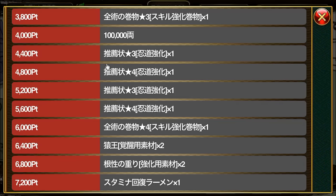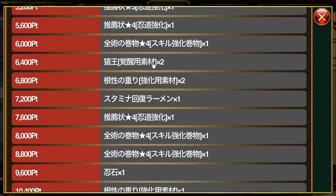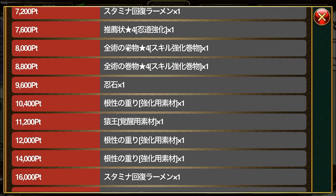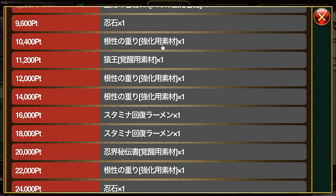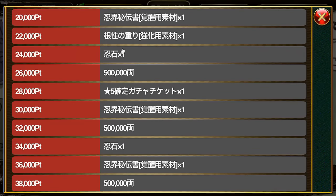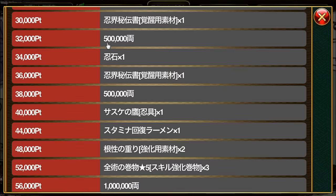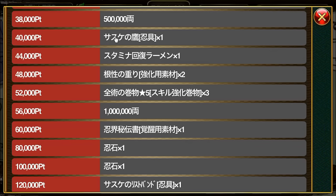Continuing: three-star Nindo level increased item, one Rock Lee chain material, one Monkey King, one Ramen, one Rock Lee chain material, one Ninja Stone, three-star all-type skills grow, 100,000 gold. Then three-star and four-star Nindo level increased items alternating. Then four-star all-type skills grows, two Monkey Kings, two Rock Lee training materials, one Stamina Recovery Ramen, four-star Nindo level increased item, four-star all-type skills grows, one Ninja Stone. At 20,000 points a Secret Book of the Ninja World, Rock Lee training material, one Ninja Stone, 500,000 gold. At 30,000 points another Secret Book, 500,000 gold, one Ninja Stone, one Secret Book, and 500,000 gold.